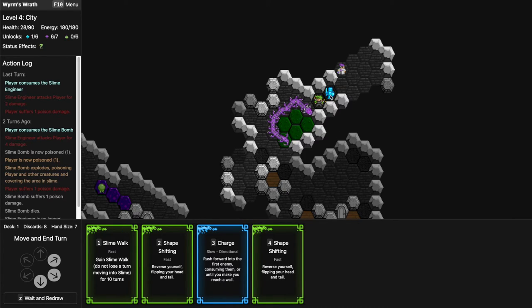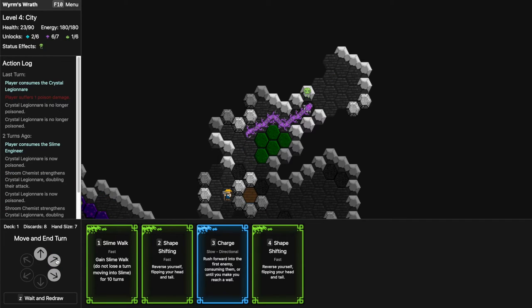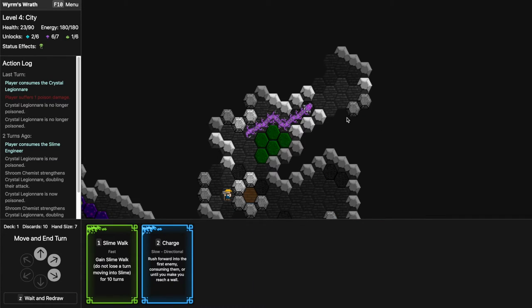I don't really want this guy to hit me but I don't have much choice. He only hits for three and the poison. I want to Shape Shift twice just for fun because I'm planning to redraw and they're fast cards — so we ended up at the beginning, then we ended up at the end.